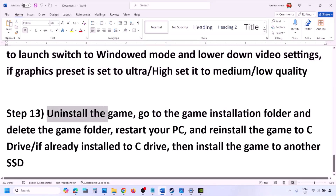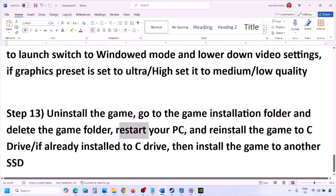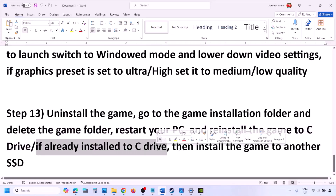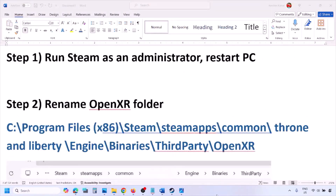The last step is to uninstall and reinstall the game. If nothing is working, right-click the game in Steam and click Uninstall. After uninstalling, go to the game installation folder and delete the game folder, restart your computer, and reinstall the game to the C drive. If it's already on C drive, try installing to another SSD. One of the steps in this video should help you run the game successfully.